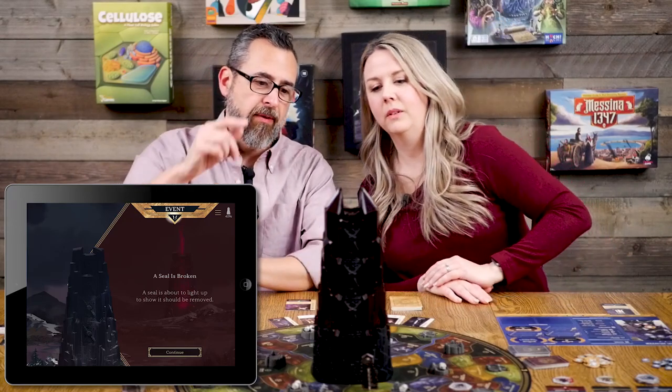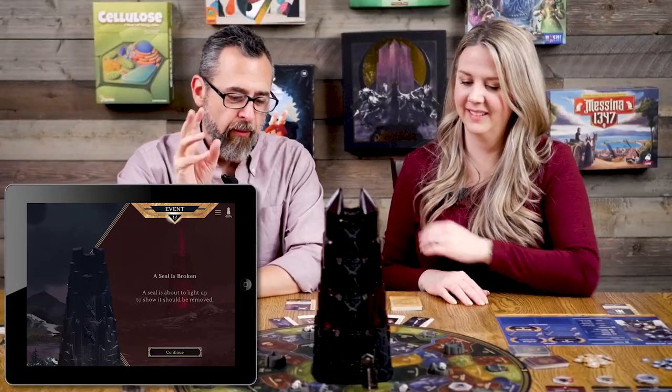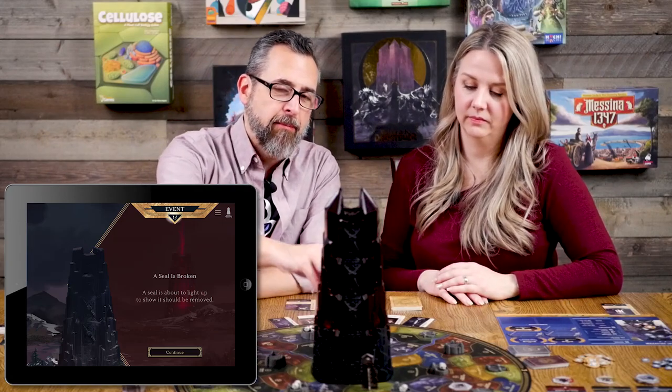I place the skull on a location so Alicia can cleanse multiple at once with her Lamp of Hope. Events trigger: a seal is about to light up for removal. The tower shines to indicate which seal — it's the bottom one on the north side. I remove it and it lets out another skull. We place that on the sanctuary, giving three skulls on the citadel and three on the sanctuary — we can't add more to those but there are two other buildings available.